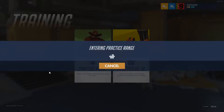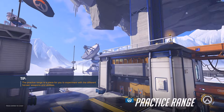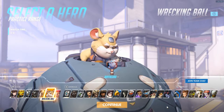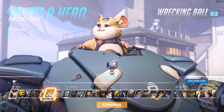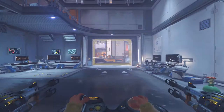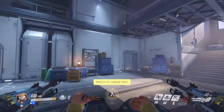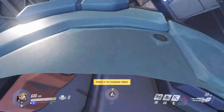We're going to jump into the practice range and I'm going to give you a rundown of his abilities. Hammond is a tank. The fact that damage is its own class now and there's no such thing as offense or defense anymore kind of throws me off a little. He is a tank and he is amazing. You start out in first person and you can press E to immediately shift into a ball form — this is the inside of him.